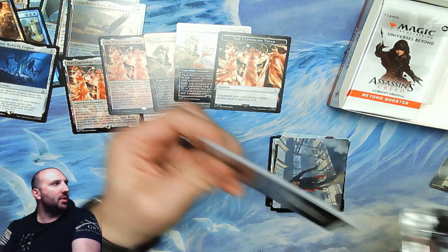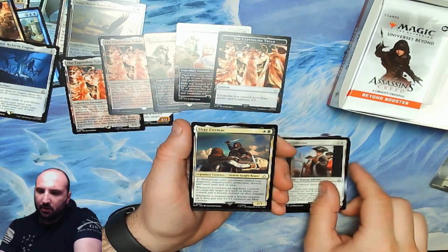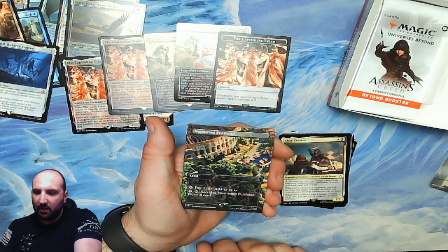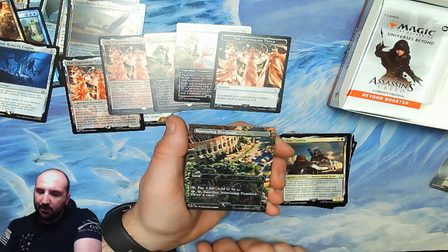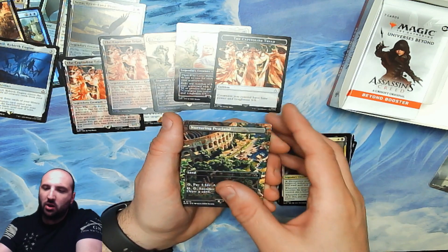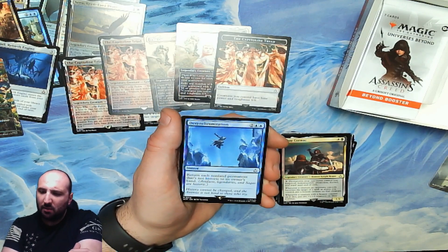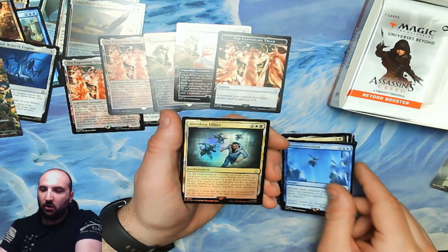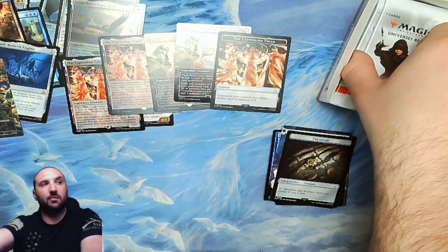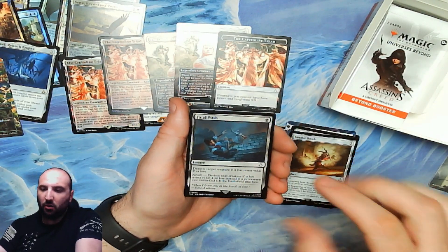It looks like a lot of the commanders are the big hits, along with sort of Feast and Famine — which makes sense. Origin of the Hidden Ones again. Another Tax Collector. Another Shea. Nurturing Peatland — a sweet rare I didn't know was here! Extended art — this is one of the horizon lands, so you can pay a life and add green and black, or pay one, tap, sacrifice it, and draw a card. Classic card, very good. Desynchronization: two blue, return each non-land permanent that's not historic to its owner's hand — very good. Another Bleeding Effect. Another treasure token.